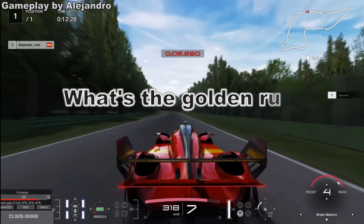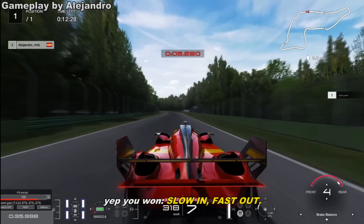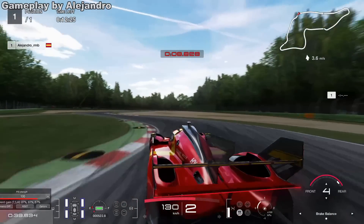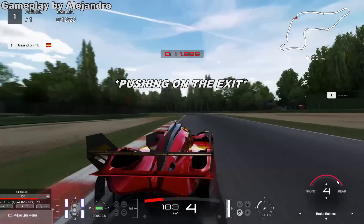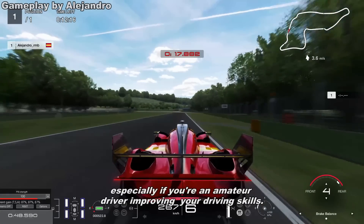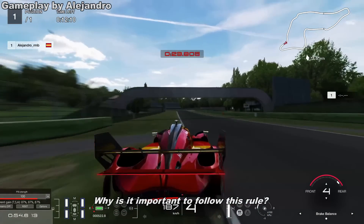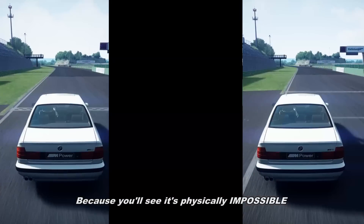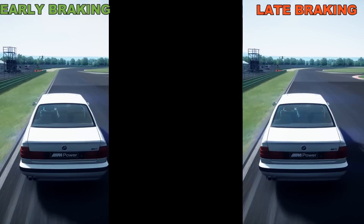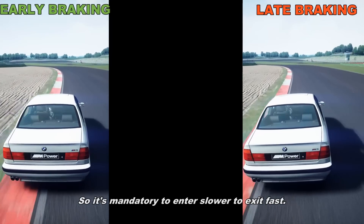What's the golden rule of racing in general? Slow in, fast out. You must follow this rule like your religion, especially if you are an amateur driver improving your driving skills. It's physically impossible — no matter if you're a pro or a beginner — to enter fast into a corner and exit fast at the same time. So it's mandatory to enter slower in order to exit fast.